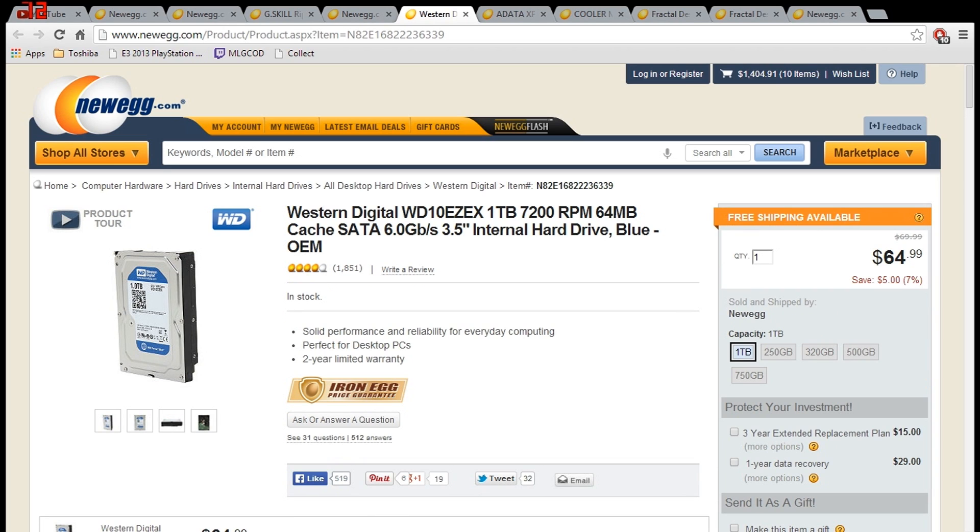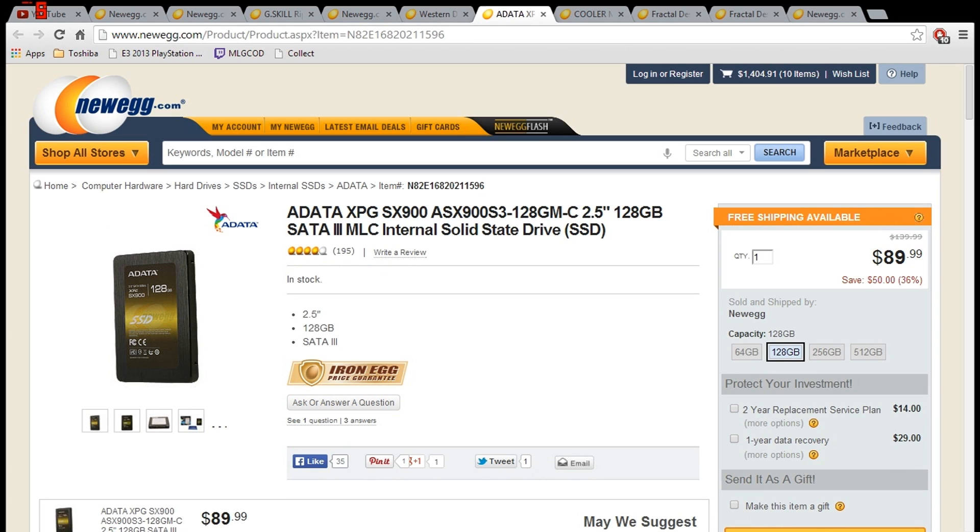For the storage this is just a storage drive — a terabyte Western Digital Blue, nothing but storage. For the boot drive I went with the ADATA XPG SX900, which is a really good SATA solid state drive at 128 gigs. ADATA is doing some really good things right now. Their RAM is a little bit more expensive but you can overclock it — Jayz2Synth actually did a video overclocking the ADATA RAM from 1600 MHz all the way up to around 2300 MHz and it ran really quick without overheating.